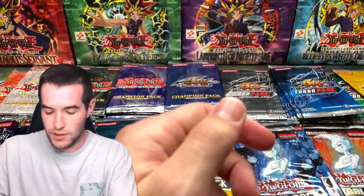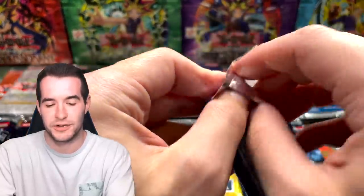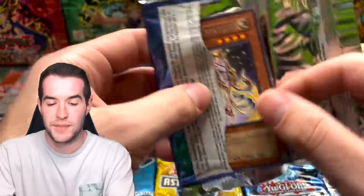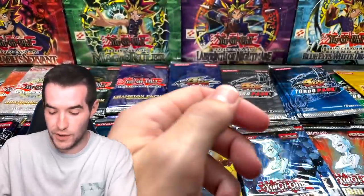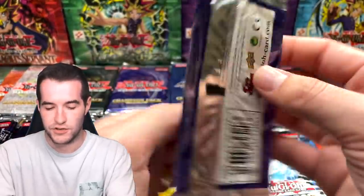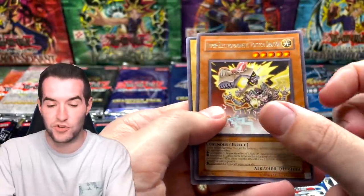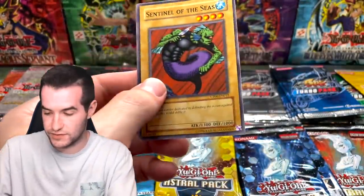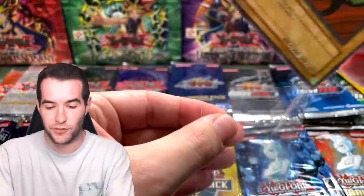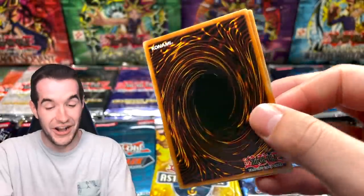A lot of the foils are valuable so you want those too. The problem with Champion Packs is there are no ultimate rares, so if they were weighed they'd be easy to weigh out. OTS Nine: Super Electromagnetic Voltage Dragon, another Sentinel of the Seas. Let's open a Five next. Feeling a lot better — it was an absolutely rough start. Thunder Dragon Matrix, nice super rare.